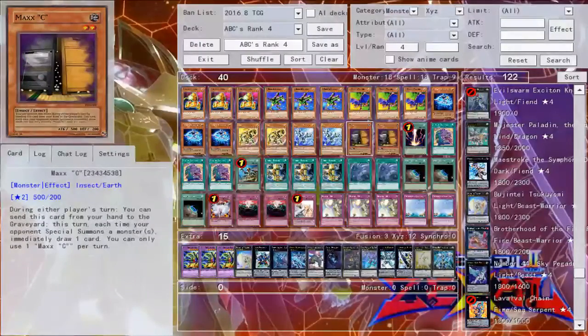Then of course, two copies of Maxx C. Everything special summons right now, so there's no real downside to not main decking Maxx C. Pretty much everything special summons, including ABCs — ABCs need multiple special summons to get a lot of their plays off. So either the deck has to stop or they give you at least a plus two minimum. Maxx C is probably, going forward, even though it is semi-limited, definitely a main deck staple.